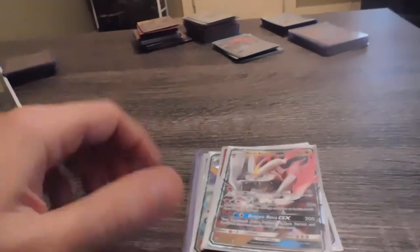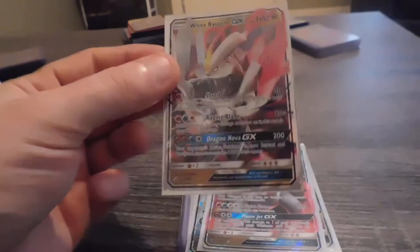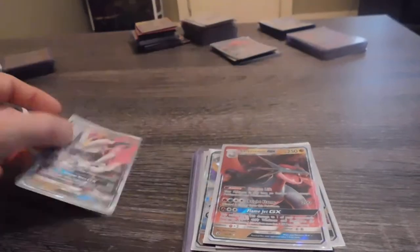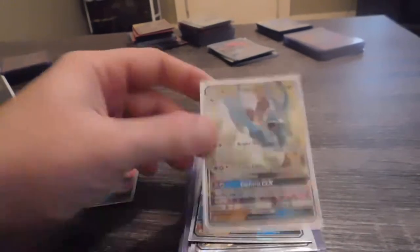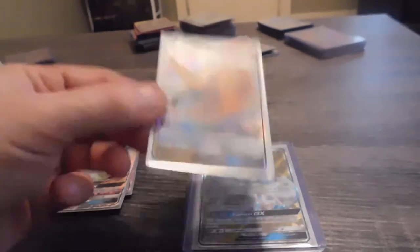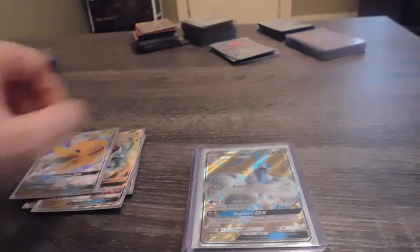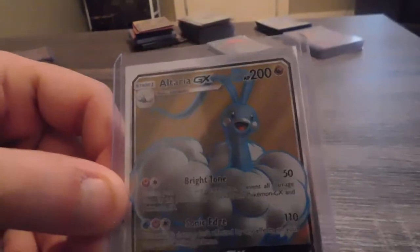Next is going to be Dragon Majesties. I have a White Kyurem GX — sorry, it runs in my family, my handshake. I have the Salamence GX. Altaria GX. Dragonite GX. And I have a Full Art Altaria GX.